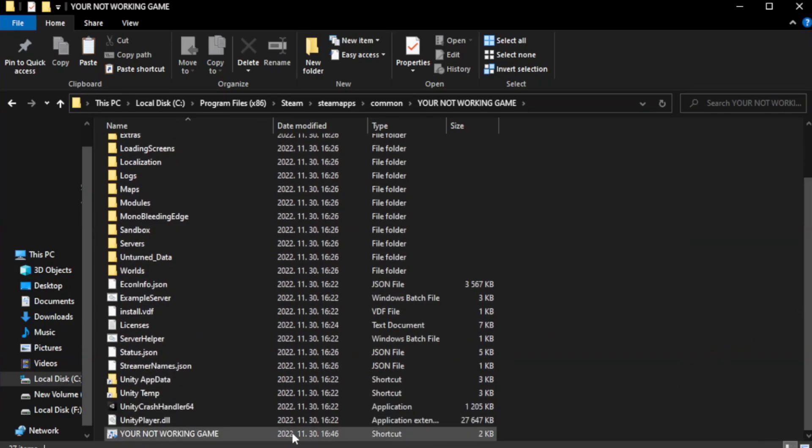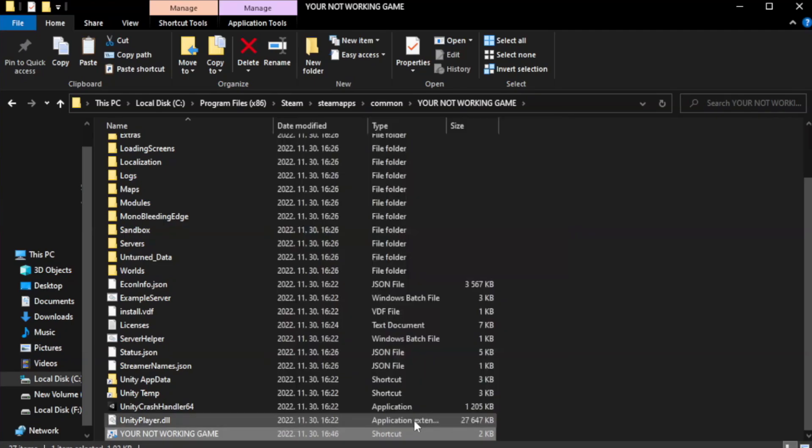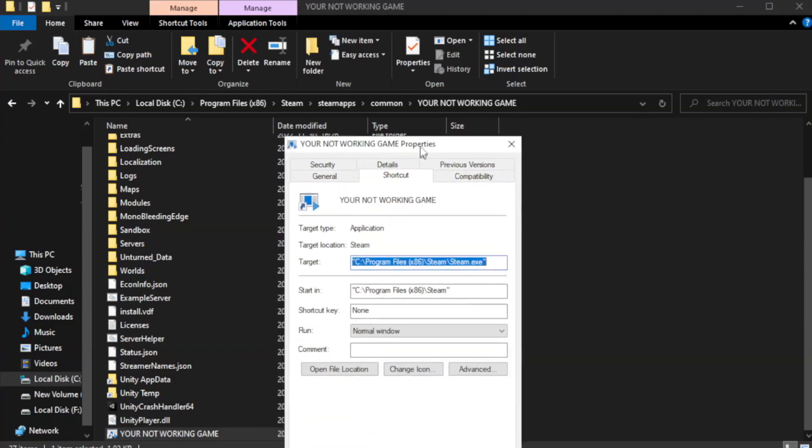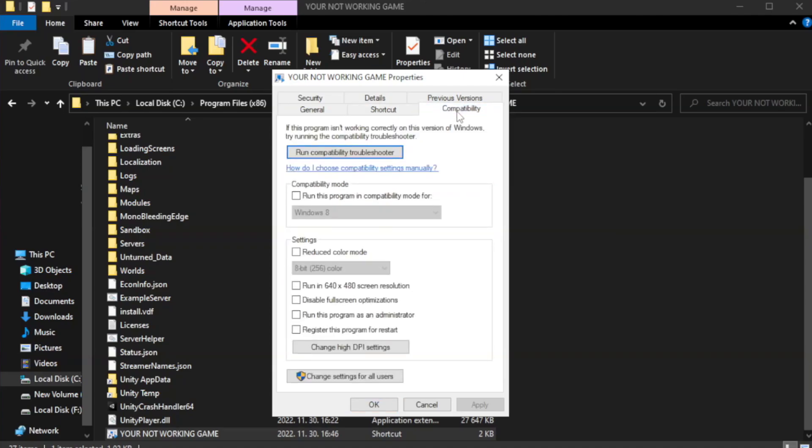Right-click your non-working game application and click Properties. Click the Compatibility tab. Enable Run this program in compatibility mode.